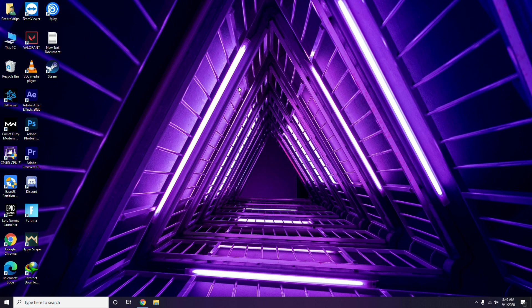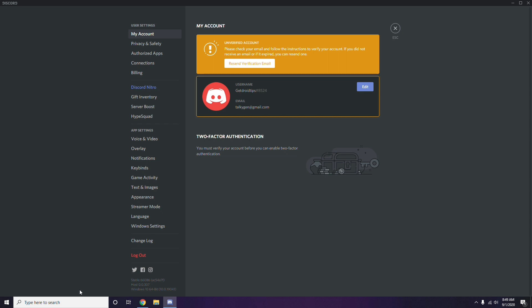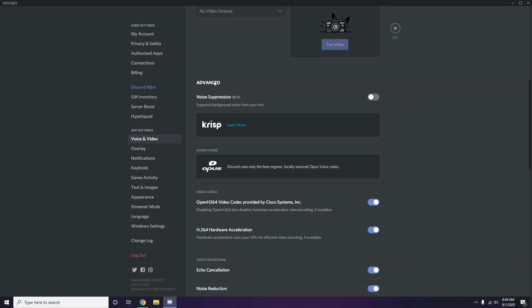Next, open Discord and click on User Settings — it's available at the bottom of the screen. From the left sidebar, click on Voice and Video. Scroll down to the Advanced option. In the Advanced section, you'll see 'OpenH264 Video Codec provided by Cisco Systems Inc.' — you have to disable this.